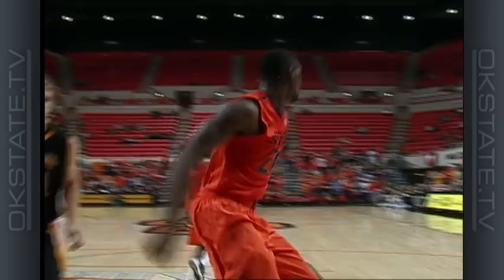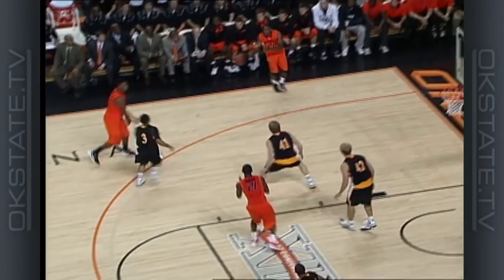Murphy for the dunk — oh, that's pretty. Outlet pass to Marcus Smart, skip pass to Nash, left wing, hands it off to Brown, left corner, rainbow three, got it.